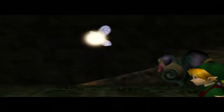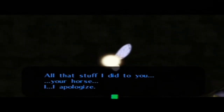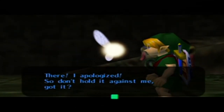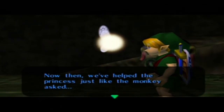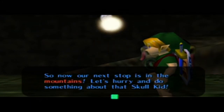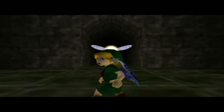All that stuff I did to you — your horse — I apologize. I apologize. Don't hold it against me, got it? She sounds a lot more genuine this time. Now then, we've helped the princess just like the monkey asked. So now our next step is the mountains. Let's hurry and do something about that Skull Kid.